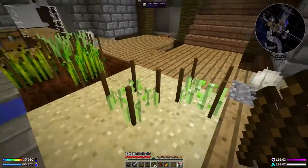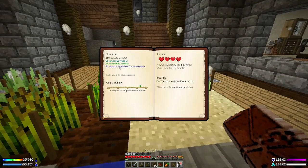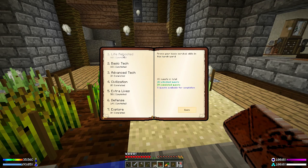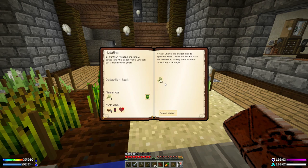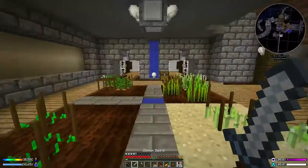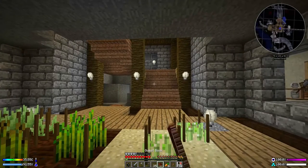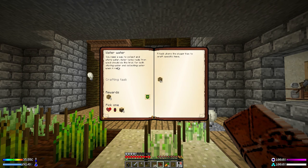I want to eventually get my sugar canes and my wheat breeding together so we can do the barley. See that this doesn't look like a barley seed, but trust me, it is actually the barley seed. What we want to do is the wheat and the sugar for that. But this is slow, and there are quests to do with that — this whole water quest line here. So I think we're going to get on with that.